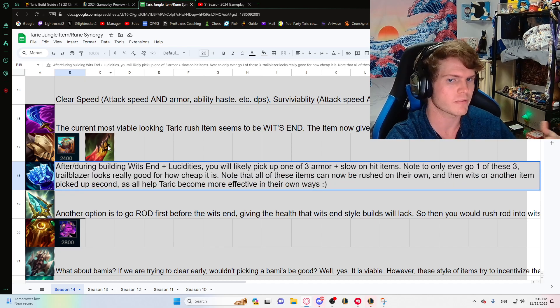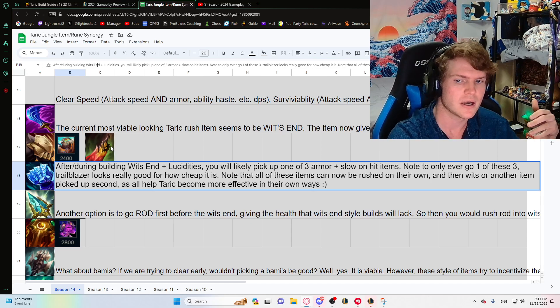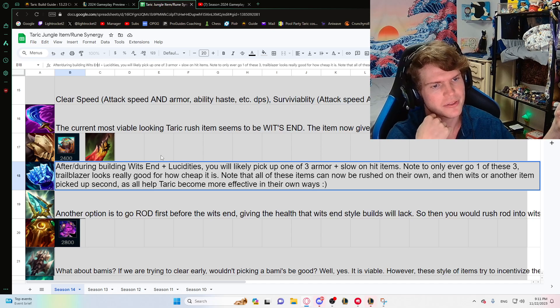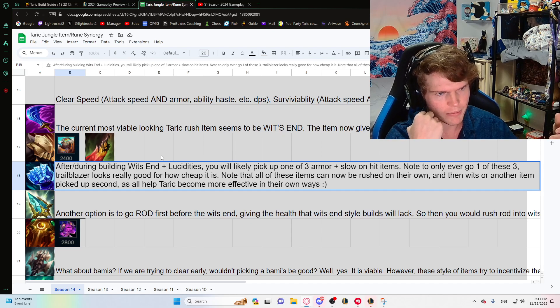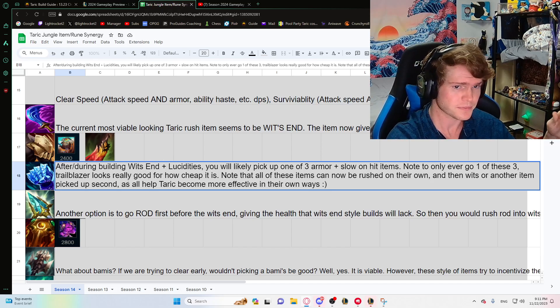If you're really fed, you could go one of three armor items first — Death's Dance is also here as a viable option. You want one of these items because they have an on-hit slow, armor, haste, and similar things. Only ever go one of them because slows don't stack — only the strongest one applies. The Trailblazer item is really strong; it gives us much of what we got from old Shurelya's, gives better stats, and pairs well. Dead Man's Plate and Iceborn Gauntlet also have their own reasons.